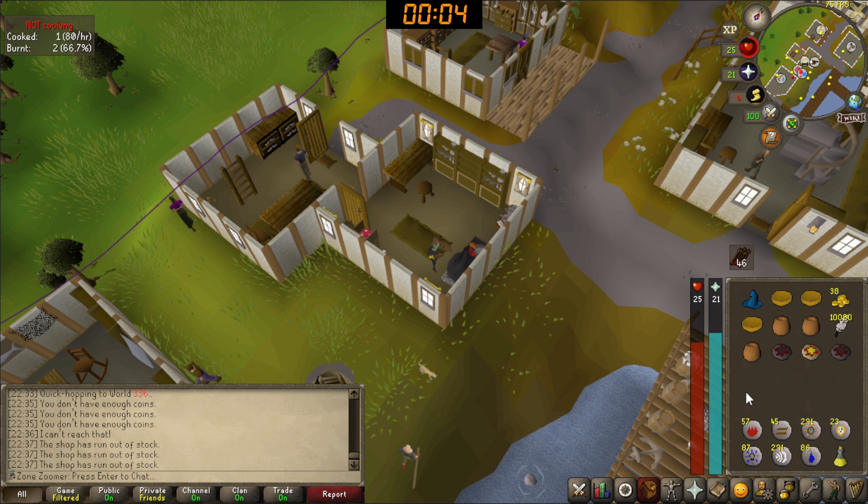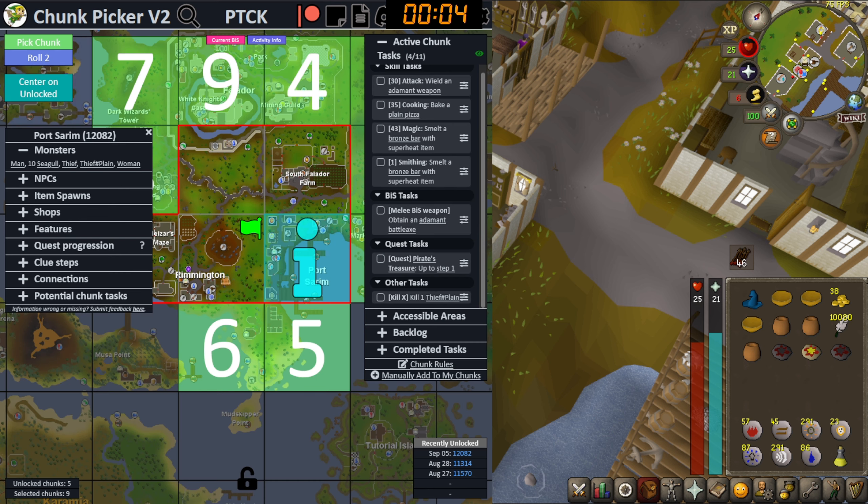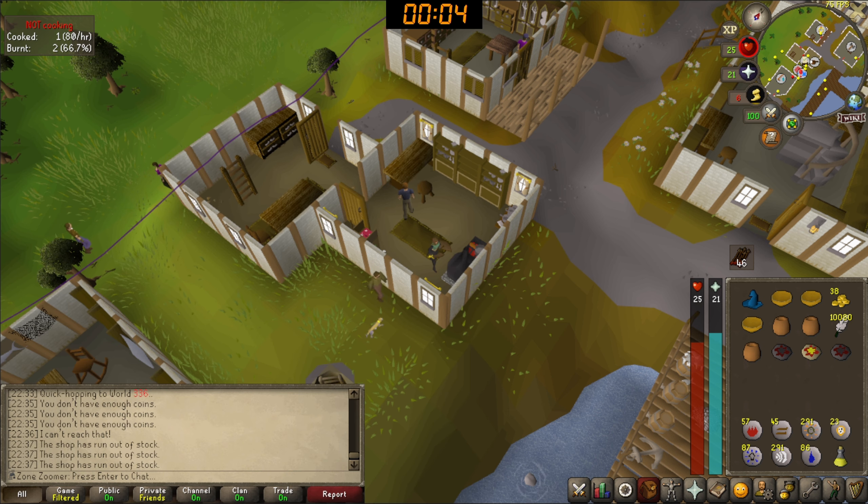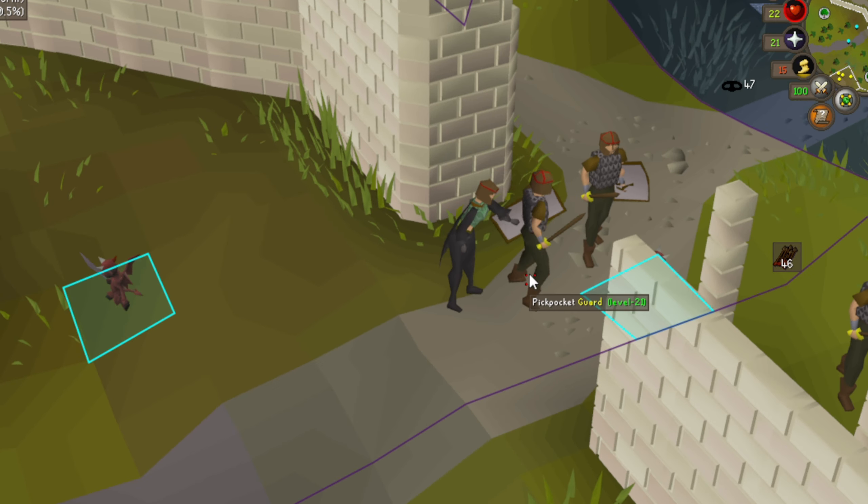I am so glad I brought three because we would have burnt them all. Four seconds - that actually made my heart go pitter-patter. I don't think we've ever been this close to the end of the timer. Bake a plain pizza - we've done it! It is a plain pizza, thank god. What a rush. I love stealing, I love taking things.